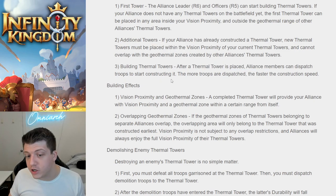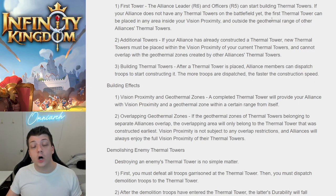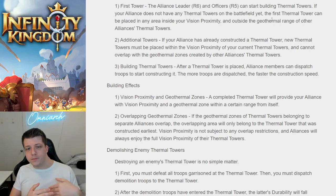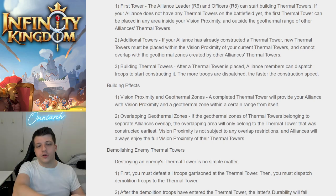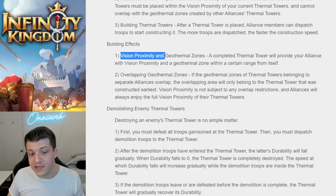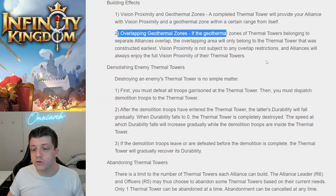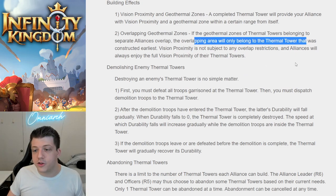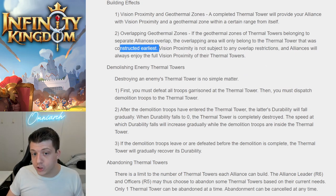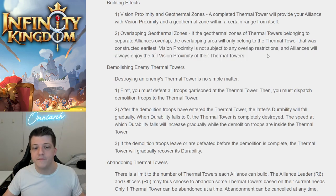Alliance members dispatch troops to start constructing thermal towers — the more troops dispatched, the faster the construction speed. You're essentially moving across the map by building thermal tower after thermal tower, each requiring Alliance participation. Your thermal towers give you both vision proximity and geothermal zones. If geothermal zones overlap, the overlapping area belongs to whichever thermal tower was constructed first — first come first served — however, vision proximity is unrelated, so everybody gets that vision.